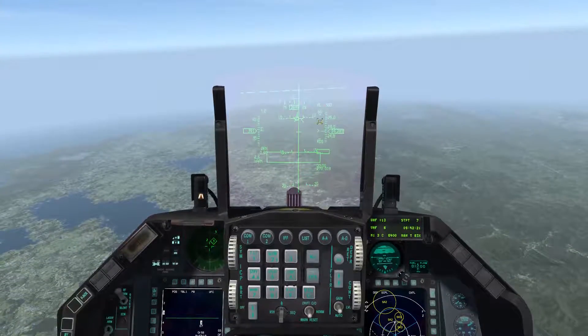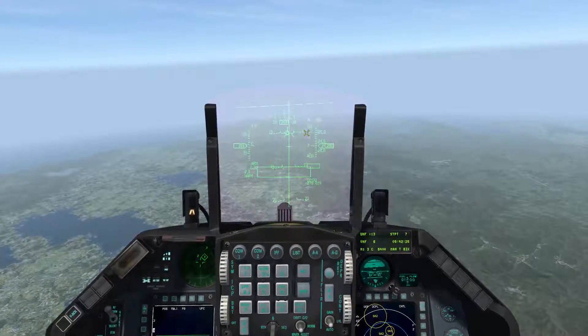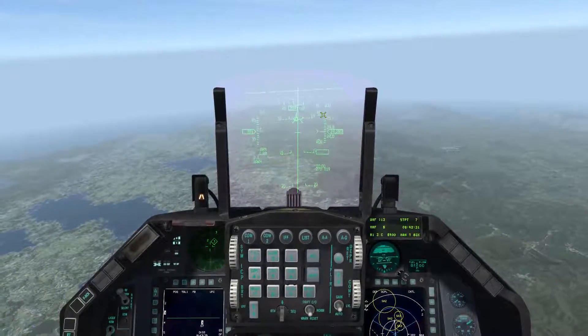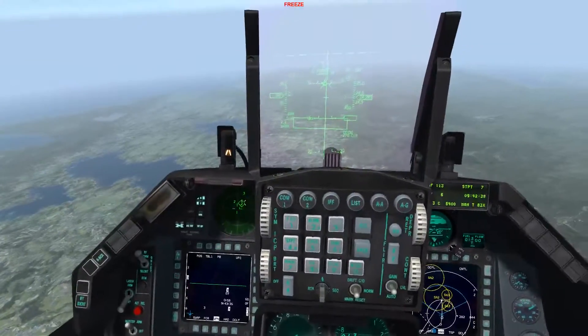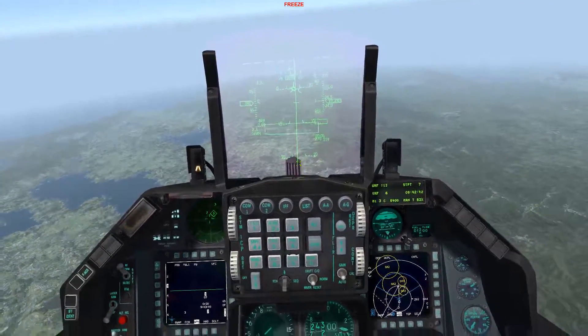You can see the launch authority blinking. In this mode you don't have the bracket - you just have a line at the top with 60 above it, which is the range of the HARMs. That changes depending on your altitude and speed, but it won't update on your HUD. The caret and the right/left steering cue will also turn to left if you're right of the azimuth steering line.